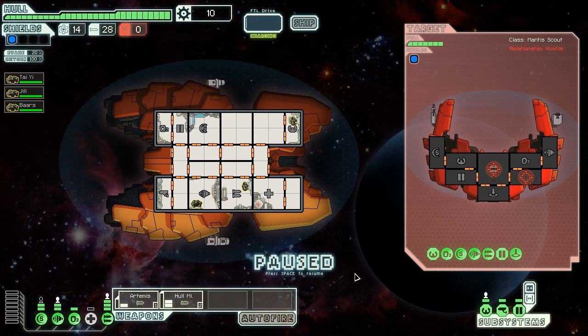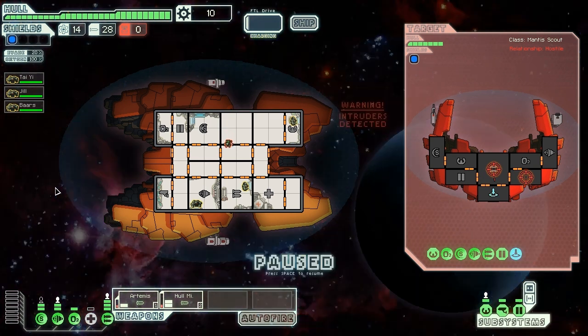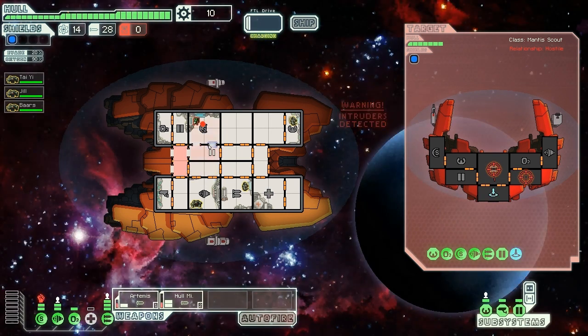We are going to get boarded here, which sucks. We don't have blast doors, so — here's what we'll do. Definitely don't want shields to go down, so let's get Engine Man up in there. He's going to come in.